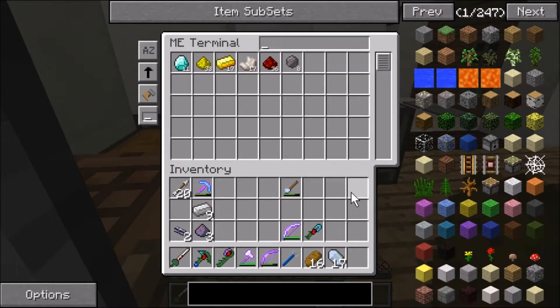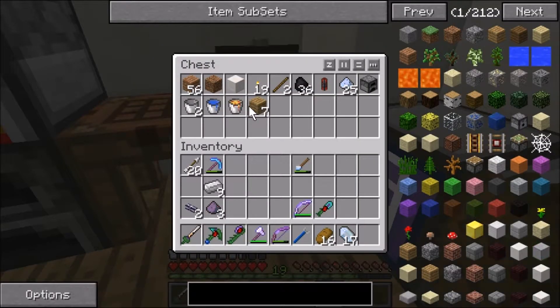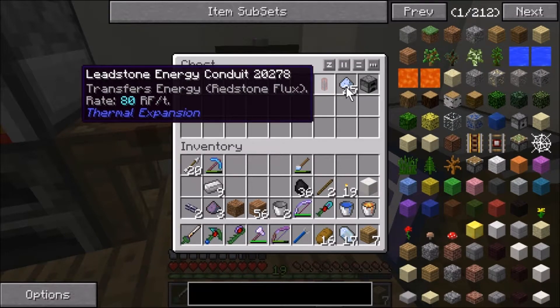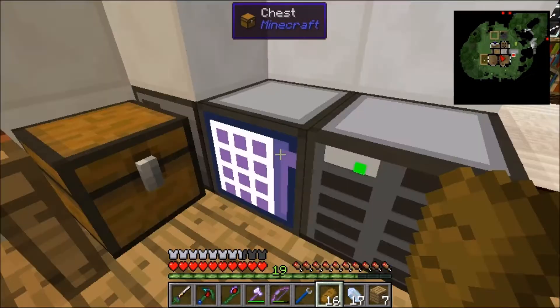I think it can only hold like 64 different types of items. You can search for stuff in here too. I'm just gonna put ores and stuff in there for now. We got an ME system working!